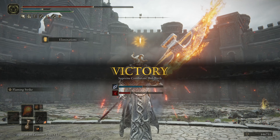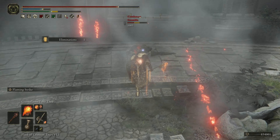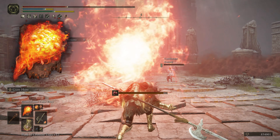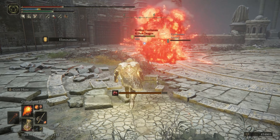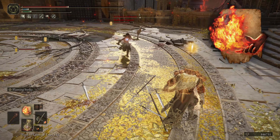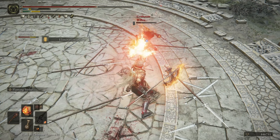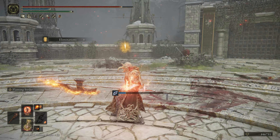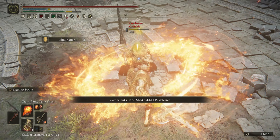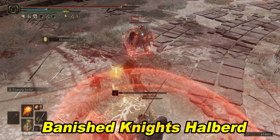In first place: the Pyro Faith Build. This is my favorite build of all time. It feels like the king of the arena. I'm only using a couple incantations, mostly Giant's Flame Take Thee. If you can get good at free-aiming the giant fireball, you'll be devastating at all distances in the Coliseum. I'm also using Catch Flame for up-close attacks, and lastly Flame, Grant Me Strength. Using this buff plus the flame shrouding cracked tear, I'm getting upwards of 30% increased fire damage. So I'm trying to use all fire-type attacks, including my melee weapon. The Flame Art infused Banished Knight's Halberd does the trick, using Flaming Strike weapon art.